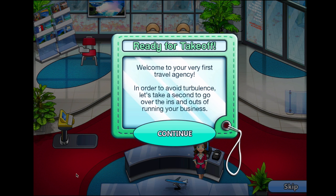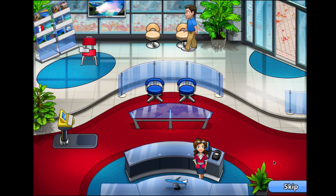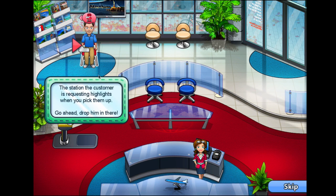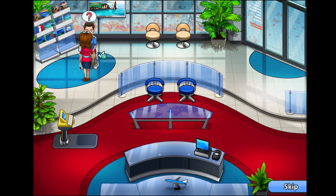So let's go ahead and play this tutorial. We're ready for takeoff. Welcome to your very first travel agency. In order to avoid turbulence, let's take a second to go over the ins and outs of how to satisfy your customers. This customer would like to visit the brochure section — let's drag them over there. I'll take my cursor here and drag them over to the red chair where the arrow is. Perfect. Seems to be pretty cool. Customer satisfaction looks good so far. I guess we have to click on him now to see what he wants — there's a little question mark above his head.